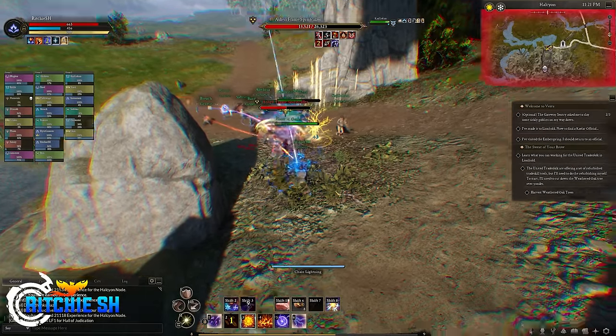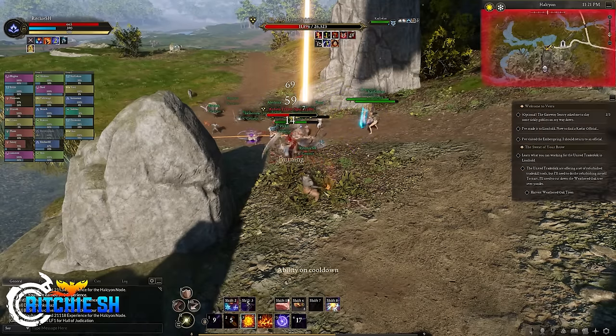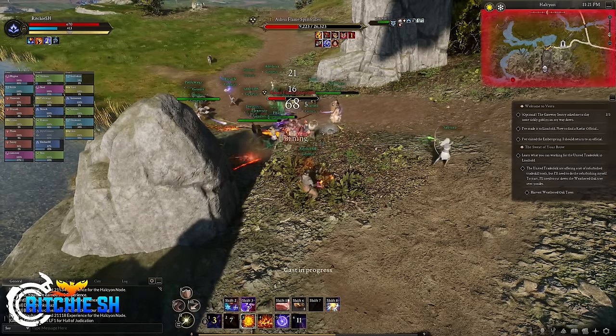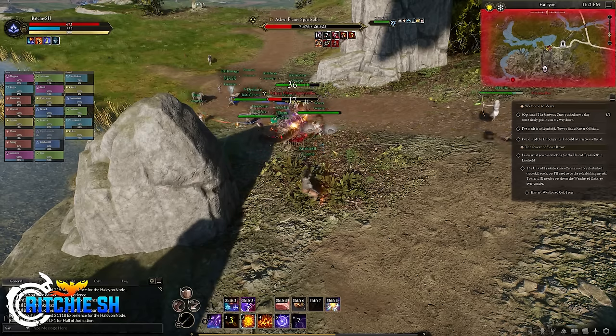If you played the first weekend of Alpha 2 testing, you know that launch didn't go without some hiccups. Throughout that weekend, Intrepid was plagued with server issues, stability issues, game crashes, and all sorts of wacky things that made this first weekend less than satisfying for a lot of players.